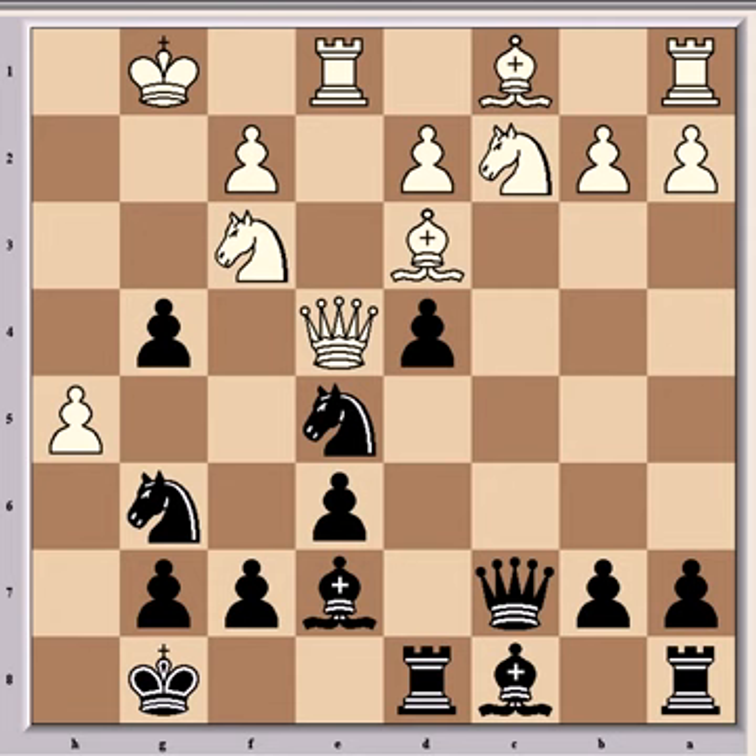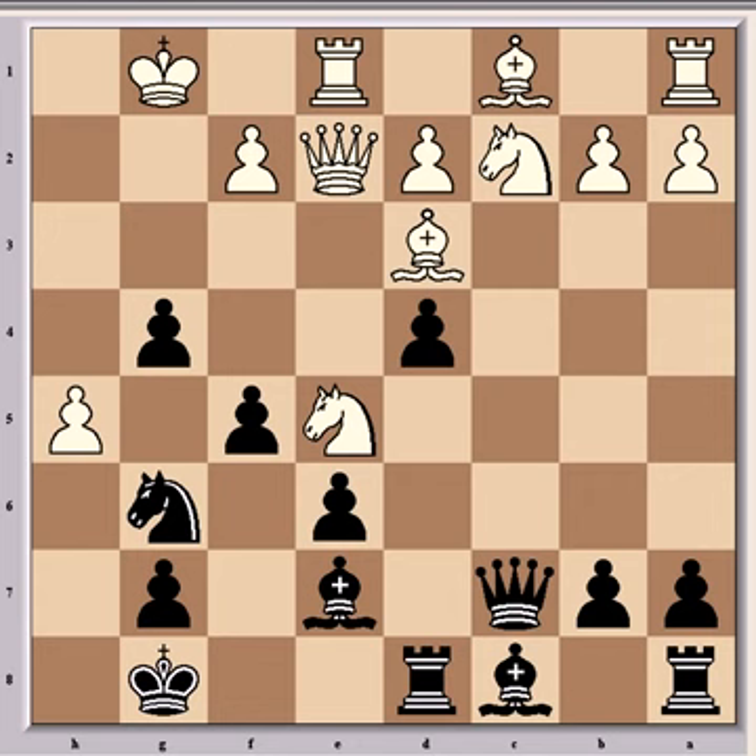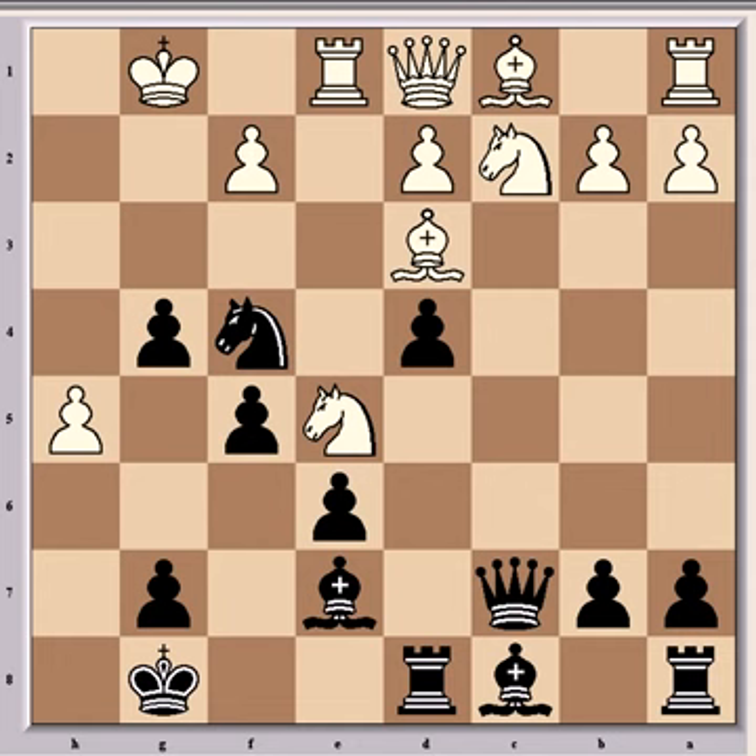What he played was knight cxe5, which is the strongest and most accurate defense. After knight takes e5 comes f5, and queen e2 is the only square for the queen if white wants to hold onto the material, as the knight on e5 is attacked twice. But then came knight f4, and queen f1 is forced. For example if queen d1, then bishop d6 is crushing, as the knight on e5 is the only piece defending the bishop on d3, and white has no way to hold onto the extra piece.